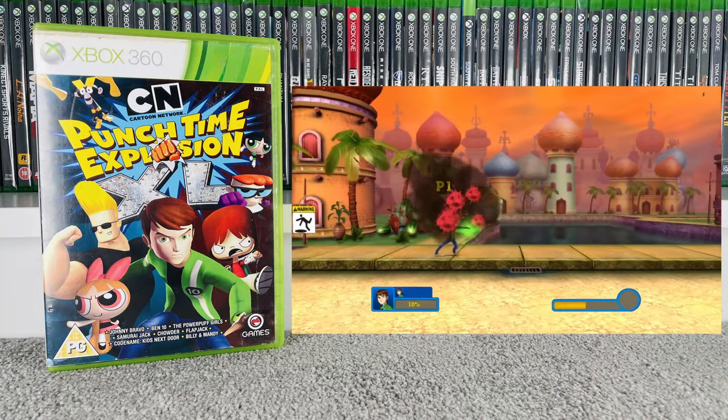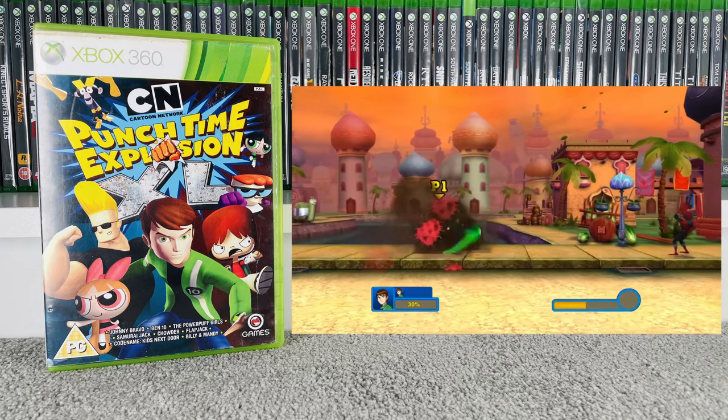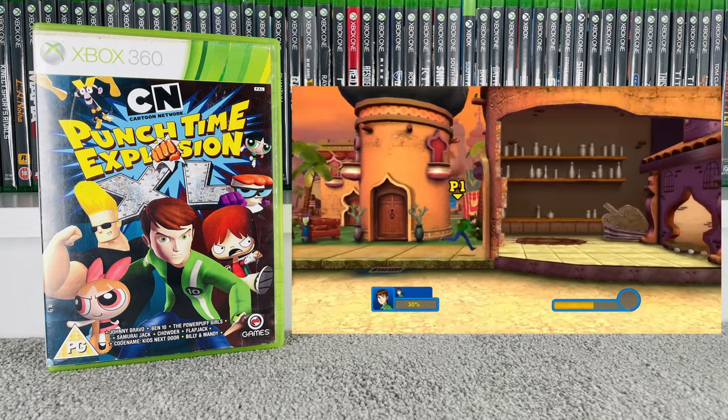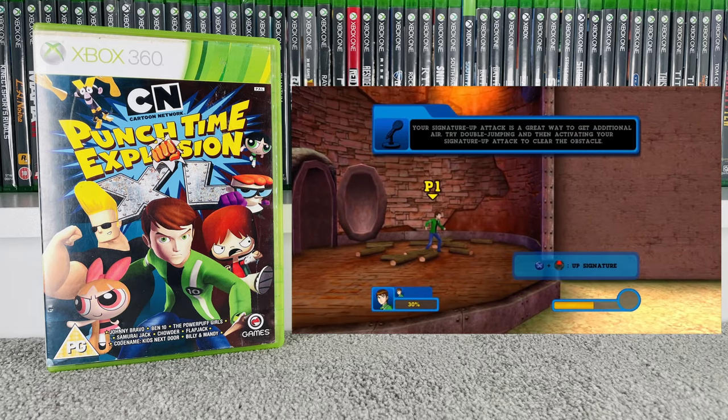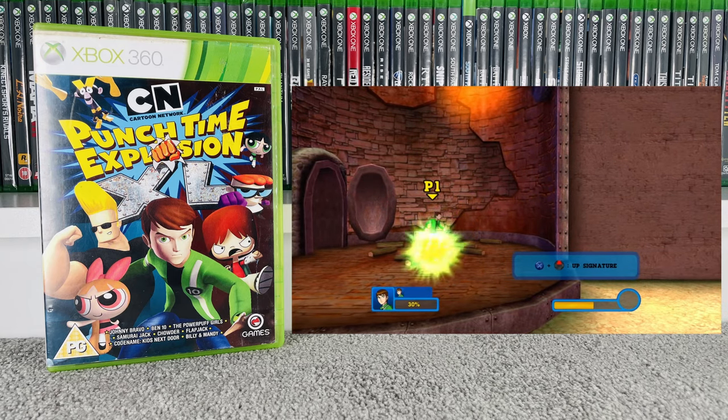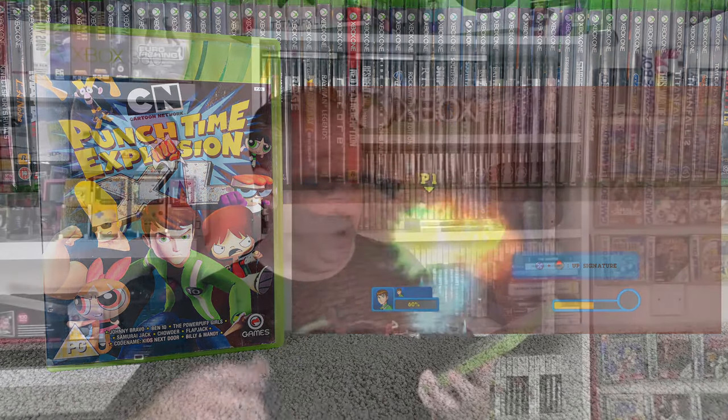Next up we have Cartoon Network Punch Time Explosion XL — basically a 3D side-scrolling platformer where you get a choice of Cartoon Network characters to play, and your character selection vaguely affects the story, so you'll be fighting a different villain. When I was playing it I ended up playing as Ben 10 and was fighting one of the Ben 10 villains. Looked really nice — it is what it is. Goes for £10 at CEX and £22 on eBay.